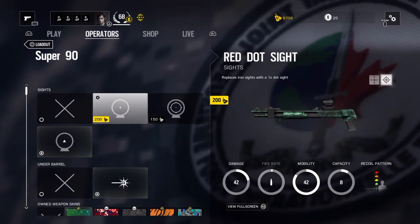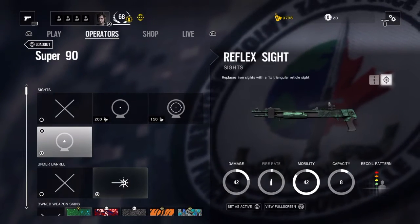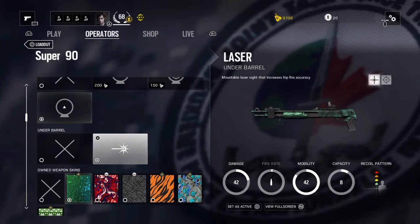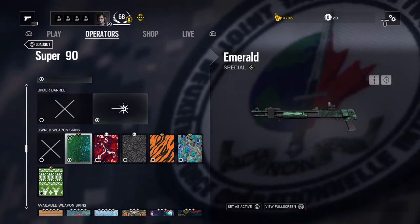For the Super 90 we've got the red dot sight, holographic sight, and the reflex sight. As usual I'm running the reflex sight — gotta love it. The only other attachment you can have is the underbarrel laser, which I actually have equipped because it is really useful. If you want to get the laser barrel, I suggest you do because it is pretty cool.